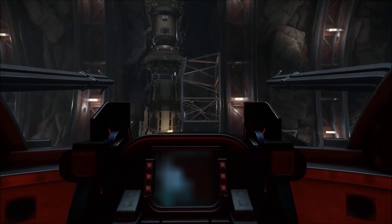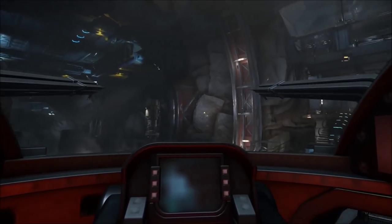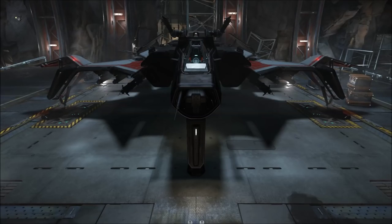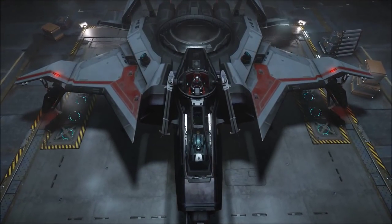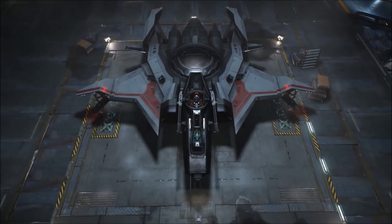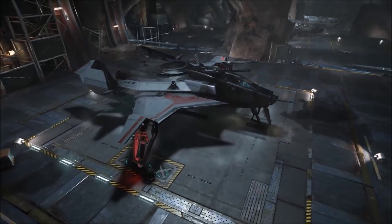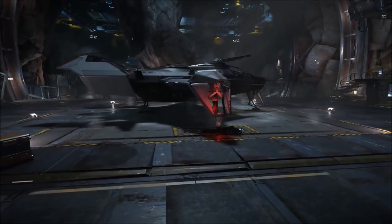The civilian model of the Gladiator appeals to those who want to explore the verse with a bit of added security, supporting a maximum of two people. The Gladiator is perfectly equipped to explore and fight without a wingman. The civilian model allows pilots to choose between an extra bit of cargo or a bomb bay. One of the aspects of the Gladiator that has made it so popular is that it's easily modifiable.